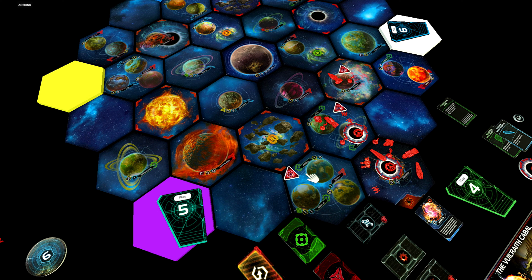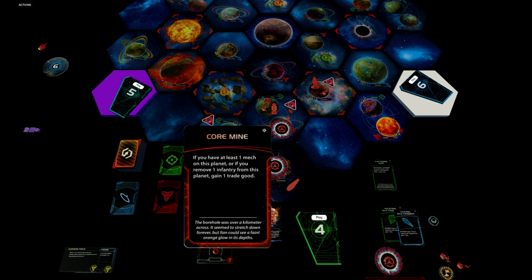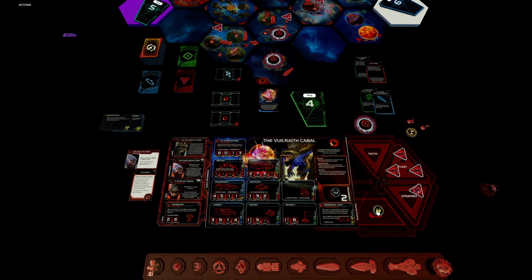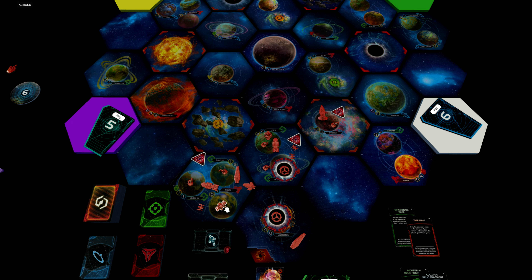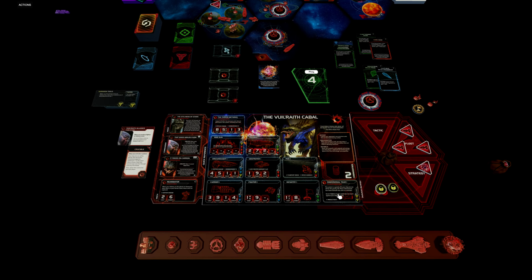We have four resources to produce with. I'd suggest using two on a cruiser, two infantry, and one destroyer, then return the captured carrier to produce a carrier for free. For our fourth and last action we activate the Rigel system, fly out with our carrier, one mech, and infantry. Let's explore Rigel I — coal mine: if you have at least one mech on this planet or remove one infantry, gain one trade good. It's always a good idea to explore hazardous planets with mechs. Rigel II gives us a blue tech skip, and Rigel III gives abandoned warehouses — gain two commodities or convert to trade goods.